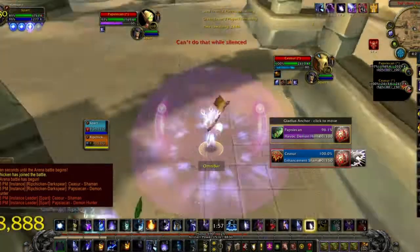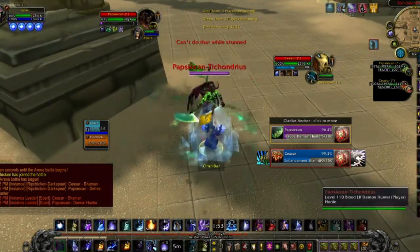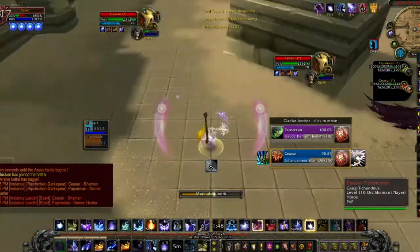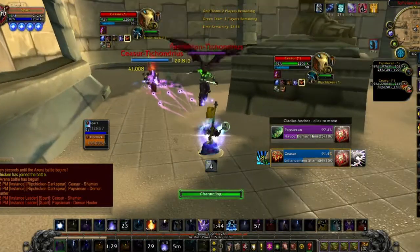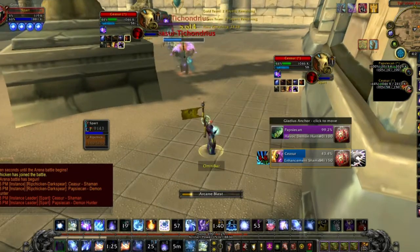It can work for battlegrounds, but I still feel arcane orb is better for that situation. Quickening is more of a one-trick pony — you're going all-in for a really tough kill. But in BGs you can generally get a kill without it, and arcane orb will just work better for you overall on damage.